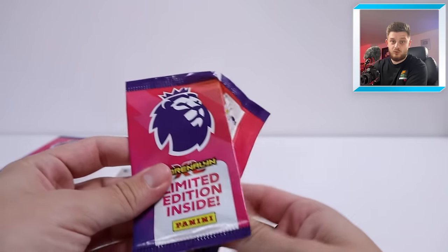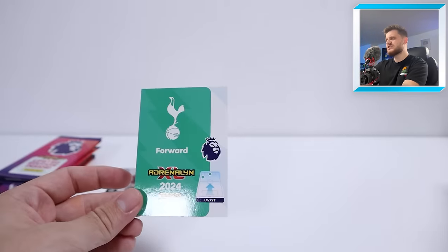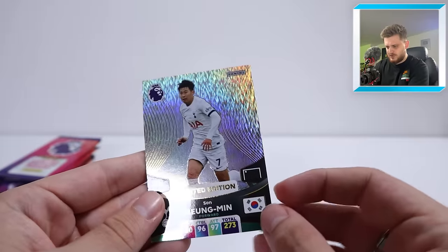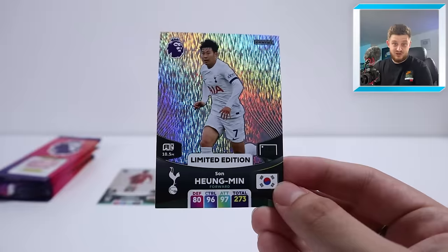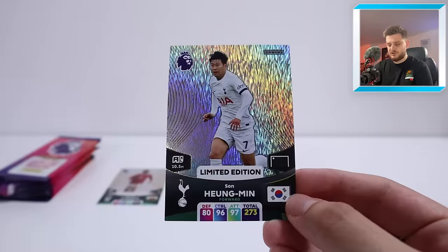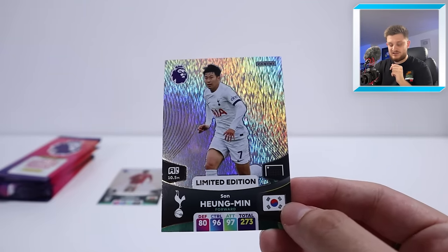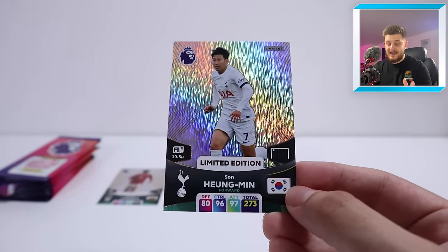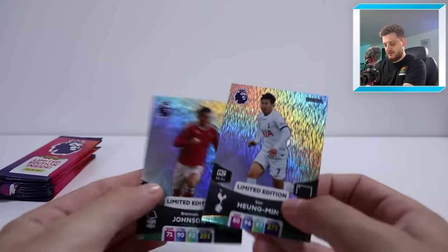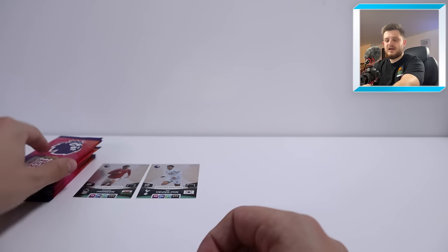The next one is going to be a Spurs forward — Hyun-min Son. Does he have an autograph card? Let's have a look. We've only got the regular Hyun-min Son in this pack. So two packs in, two base ones: Brennan Johnson and Hyun-min Son. Son might be a need actually, because I don't think I've seen his card before. By the way, they are now teammates of course — both now at Spurs, Brennan Johnson making the move late in the transfer window.